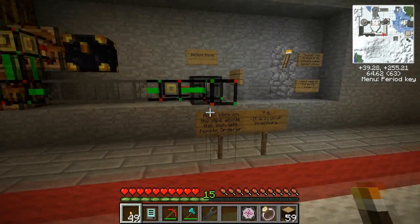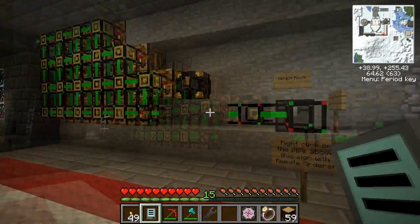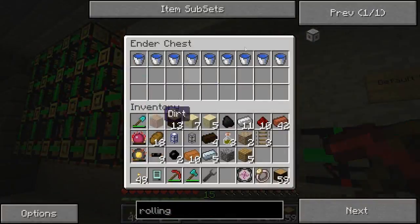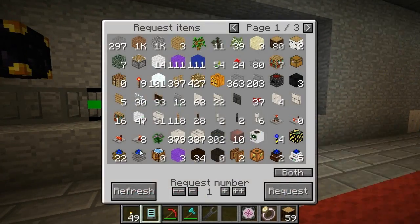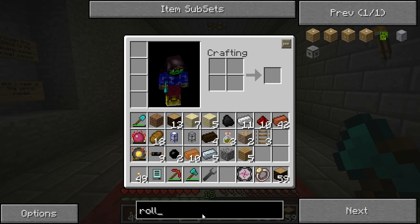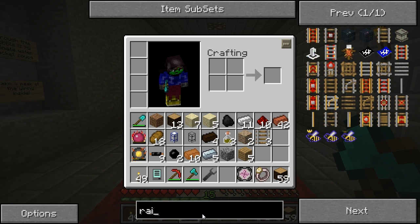And again, if you use Equivalent Exchange yourself, the only reason I don't want to use it is because I think it makes my series boring to watch — I don't think it makes the gameplay boring, I just think it makes it boring to watch. Okay, we've made our regular rails, and now we should get going on making some of the other rails we'll need.